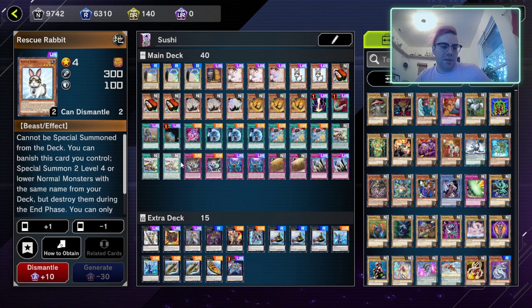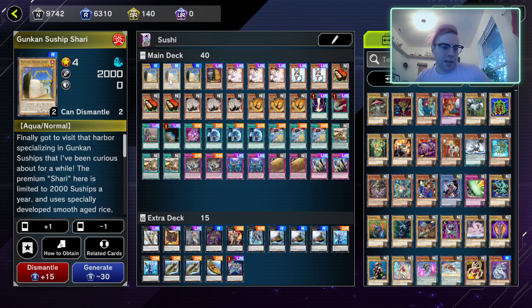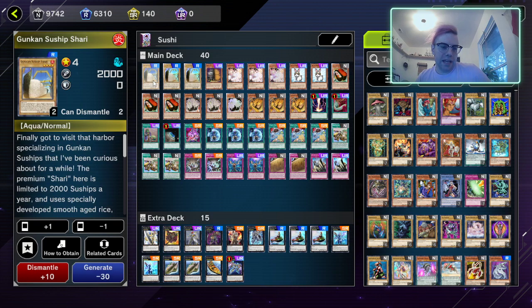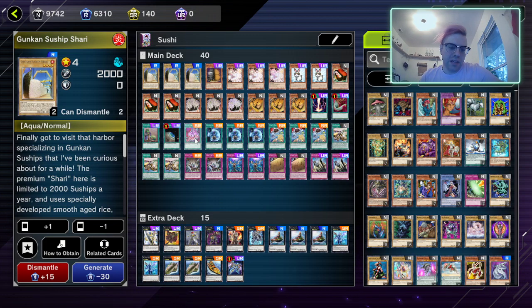Next we have two Rescue Rabbit. Rescue Rabbit is kind of a blast from the past for me — when this card came out in the TCG it was like an $80 secret rare. You can banish this card you control to special summon two level 4 or lower normal monsters with the same name from your deck, but destroy them during the end phase. Play Rabbit, banish it, get the Gunkan Sunships on the field. If you're trying to push damage you can attack with the two Gunkan Sunships then XYZ during main phase two. And if the Rabbits are already in the grave, you've got Pot of Avarice for that.